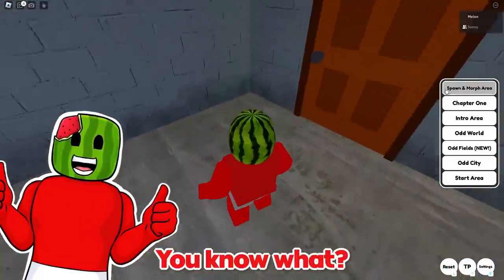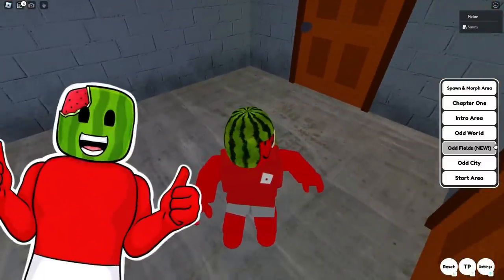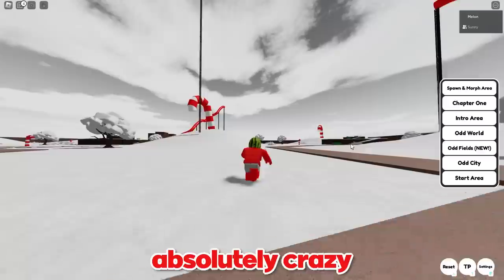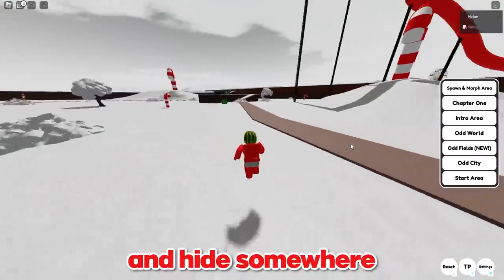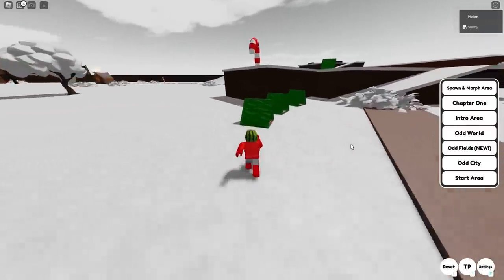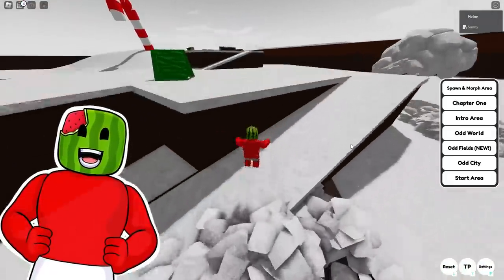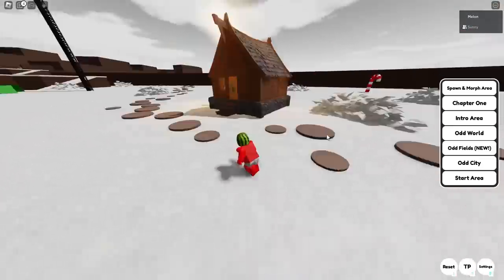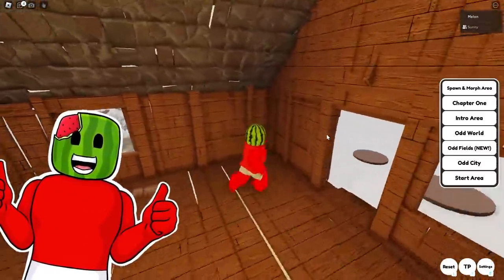You know what? I'm actually going to use this teleport menu and I'm going to teleport to Odd Fields. Let's go. This is absolutely crazy. What is this place? I'm going to go and hide somewhere around here. Where would be a good spot? This place looks pretty interesting with all of these tents. I could even hide in one of these tents — that's not too bad. Wait, I want to check out this little cabin. This is where I'm going to hide — in this cabin out here. Get inside my cozy place and this should be pretty good.